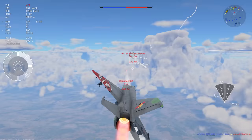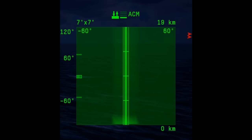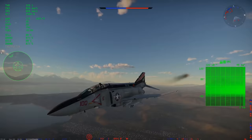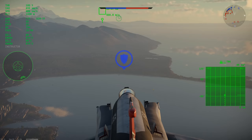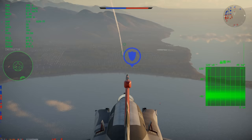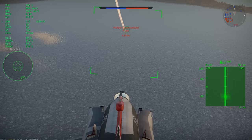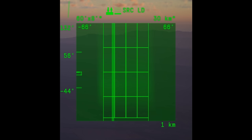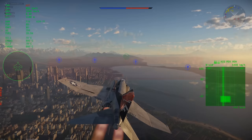Pulse radar modes don't have anything added to their name, so you will just see SRC, ACM, HMD, or TRK. Pulse radar sends out radar waves and listens for returns, but because of this it also gets returns from the ground — ground clutter — so if a target is flying just above the ground, pulse radar will not be able to see it. The main advantage is it can lock your target no matter what direction it's flying. However it's easily defeated by chaff or by an enemy flying low to stay within the ground clutter.